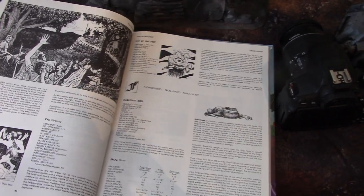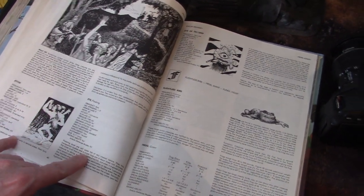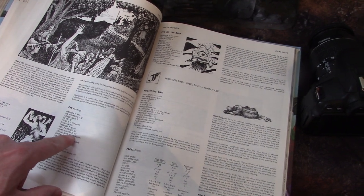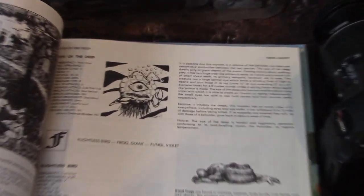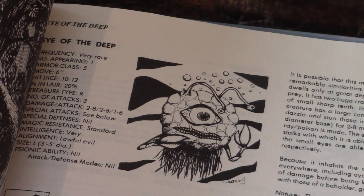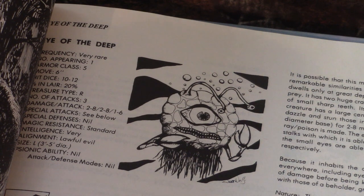Going on with the E's, we've got an Ettin, which is reincarnated in a zillion things. Eye Floater is kind of a hazard — it doesn't really have attacks or anything. Now the cool thing is the Eye of the Deep. I'm not sure if the Eye of the Deep has made an appearance in fifth edition Dungeons & Dragons. I don't want to take time looking it up on the video, but I'm actually already making my way to it.